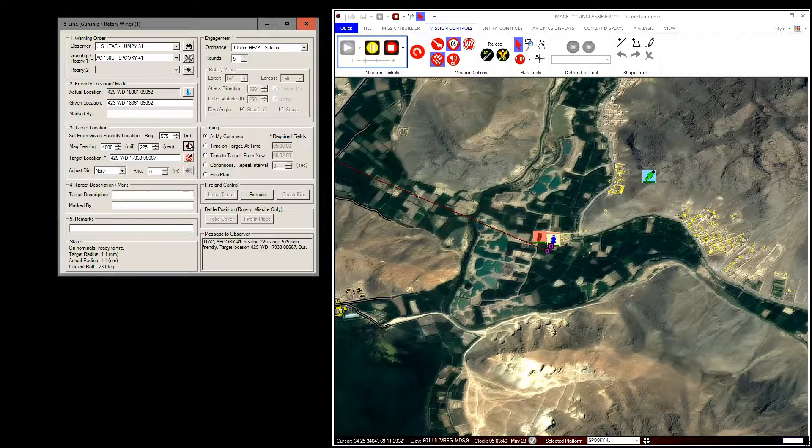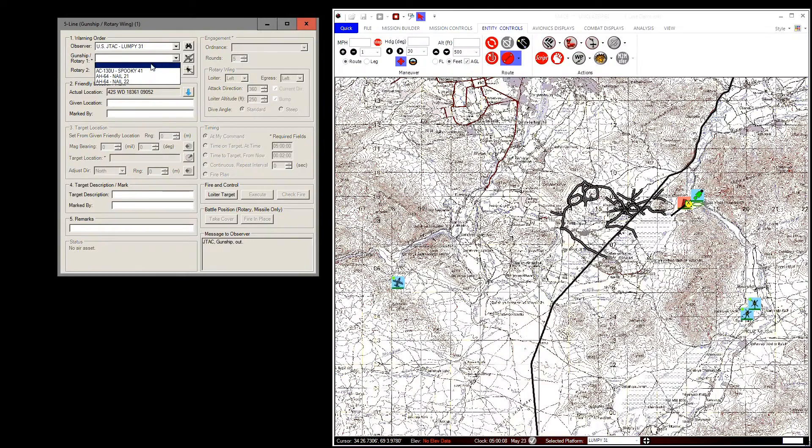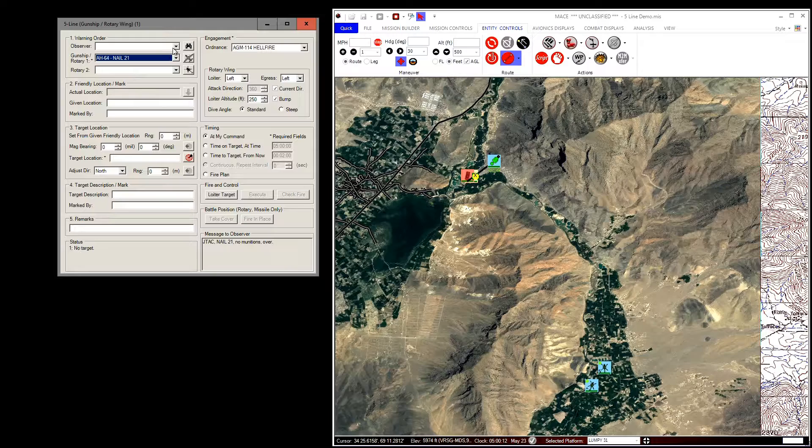Fields marked by target description and remarks are informational and do not affect the attack. You can select one fixed-wing gunship or two rotary-wing gunships per five-line form. The ordnance selection chooses the munitions common to both assets.